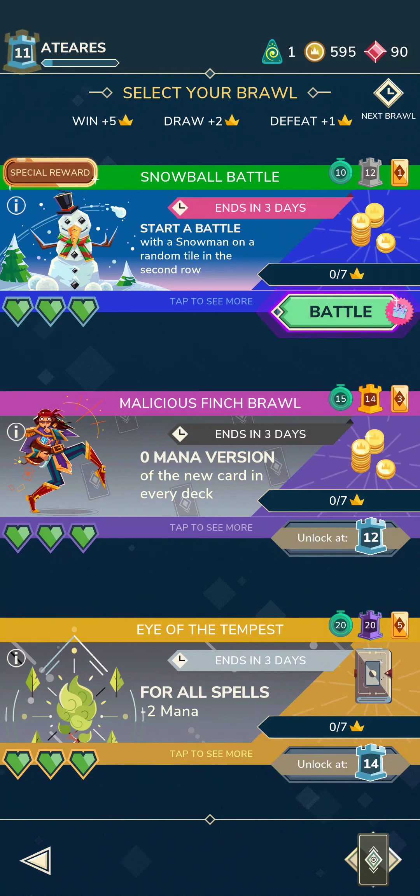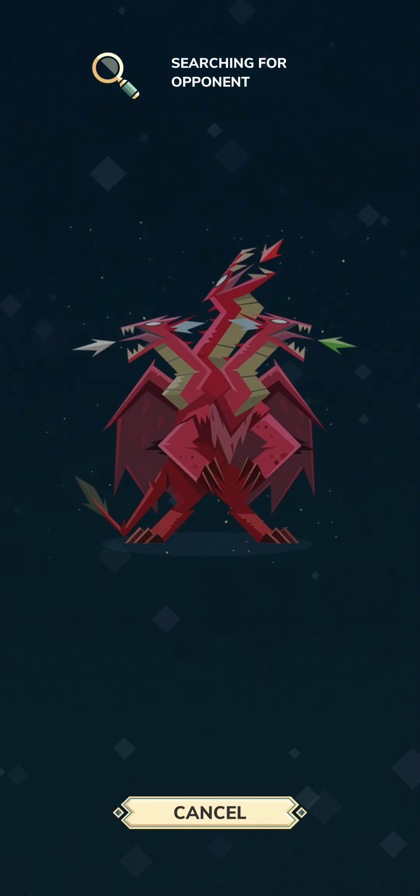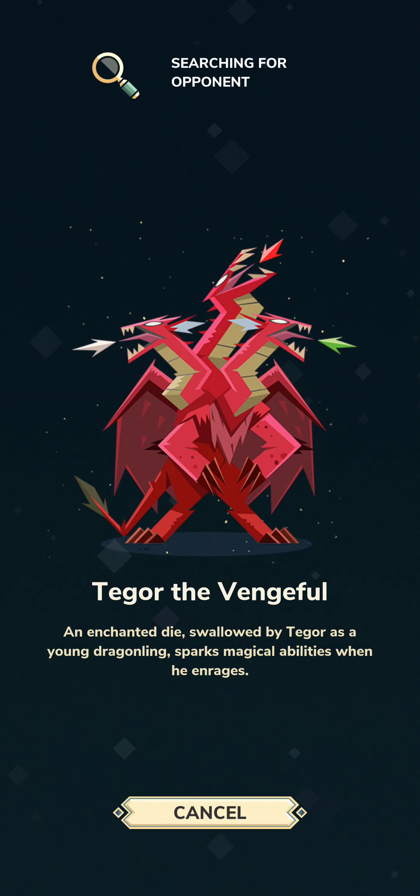It says start a battle with a snowman on a random tile in the second row. So let's go ahead and click on the battle and hopefully we get paired up with an opponent pretty soon. Let's just see what we get here — we'll give it a minute.